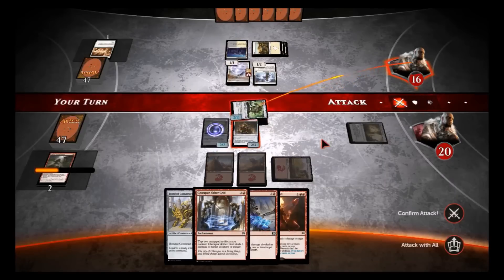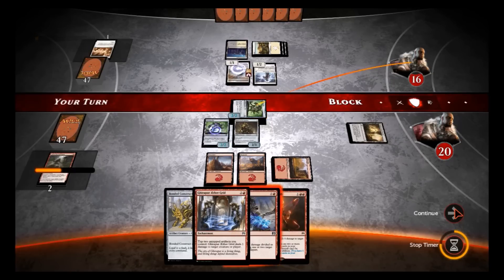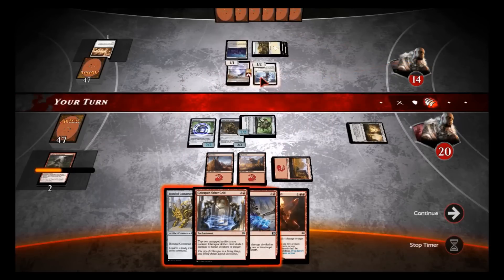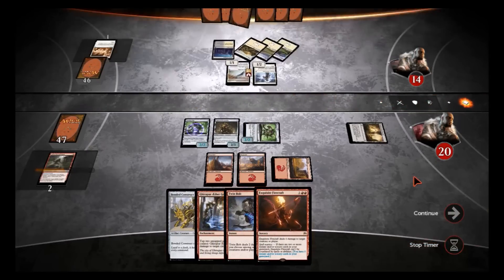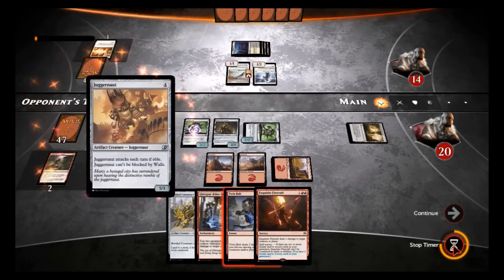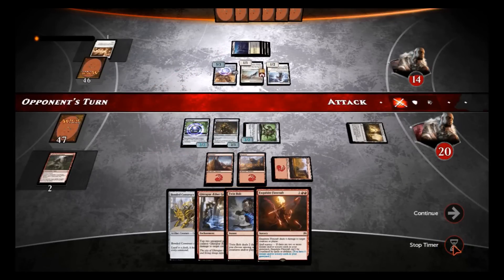He'll probably let it through — I don't think he wants his guys to die. Yeah, he'll take the two damage to the face. He wants to enchant these guys, and whoever he enchants I'm going to kill with the Twinbolt. So we'll back off and see what he does — I know you want to enchant it, come on, bring it. He puts a Juggernaut — wow, that's not what I expected. I was expecting the enchantment.